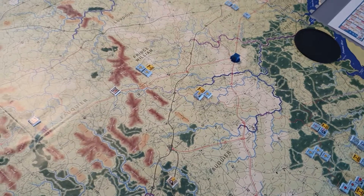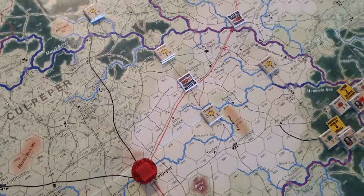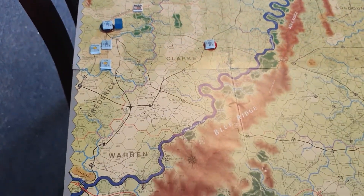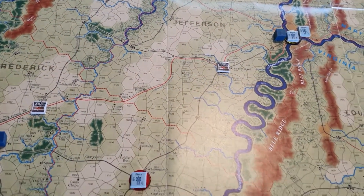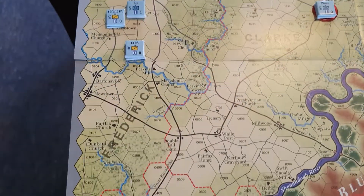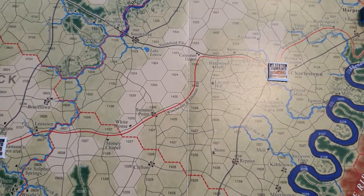That's it for movement. The Confederate cavalry aren't able to move until turn three, and none of the remaining Union units can really move until the Confederates move north - pretty much all held in place until you cross the Potomac. I'm not sure when the units in the Shenandoah Valley release; those are the Harper's Ferry garrison units. I'd have to check the rules, but they certainly don't move at this point.